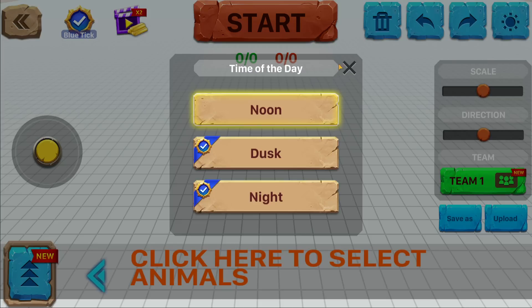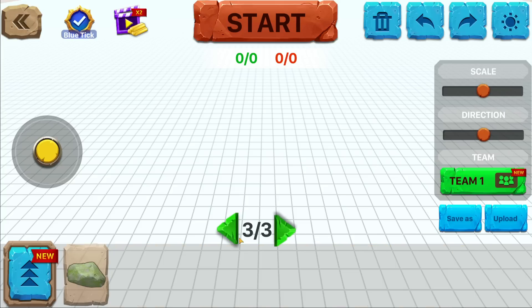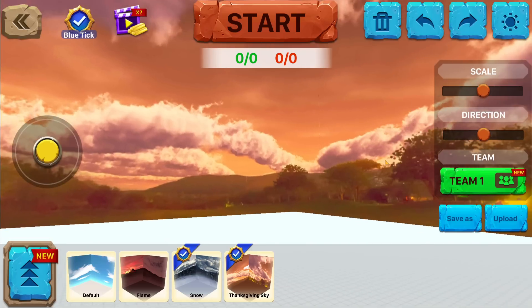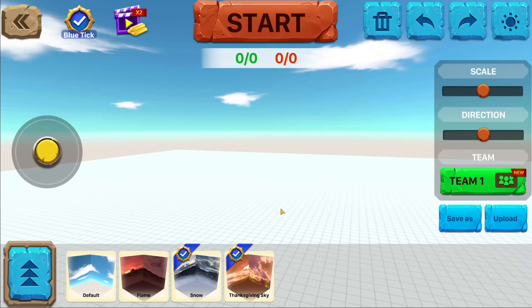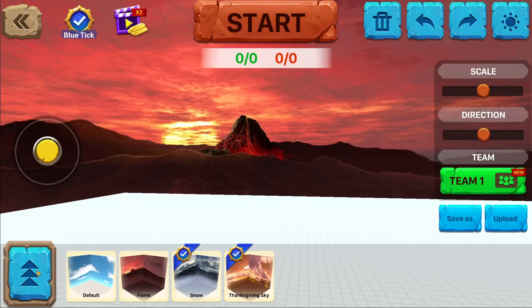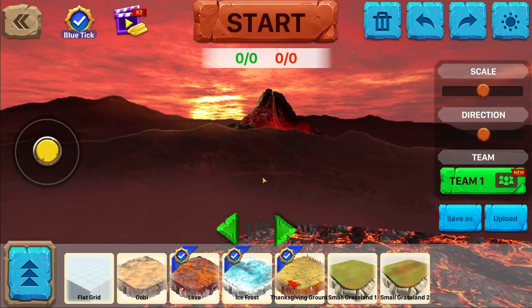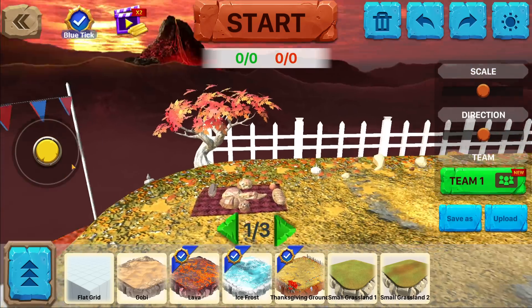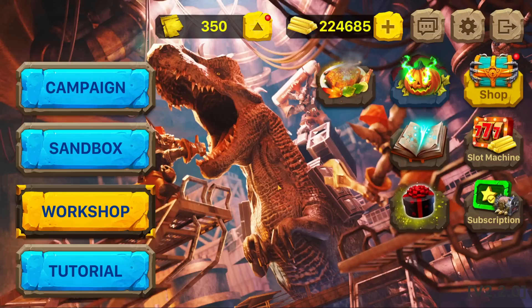They've changed the layout now - we can change the time of day. There's something new down here: landscape options. We've got stuff we can add to maps, and new backgrounds including flame, snow, and thanksgiving day. We can put down different fruits and veggies. The most amazing thing is changing the background to flame in a volcano world with lava ground. We also have a desert, an ice map, and thanksgiving grounds that look like a harvest area.